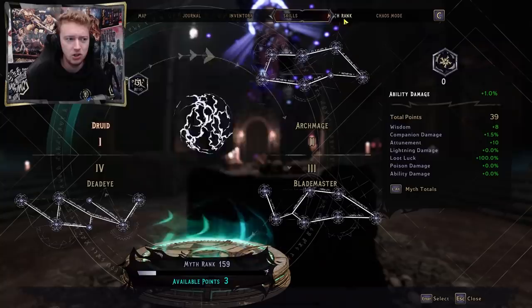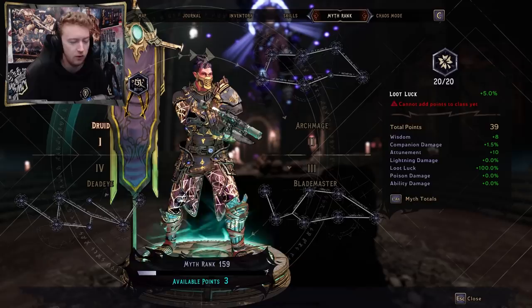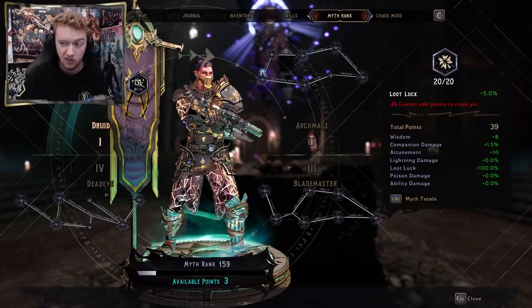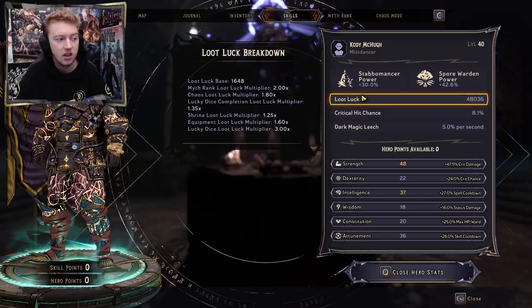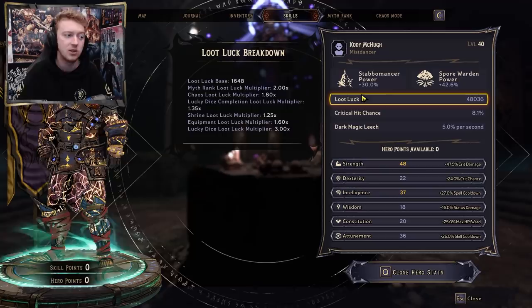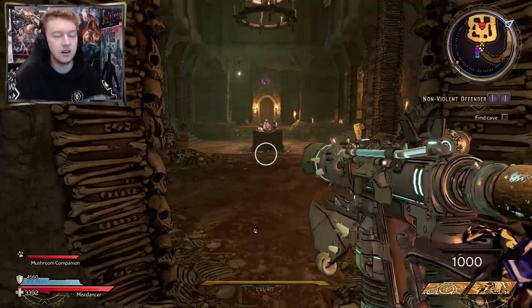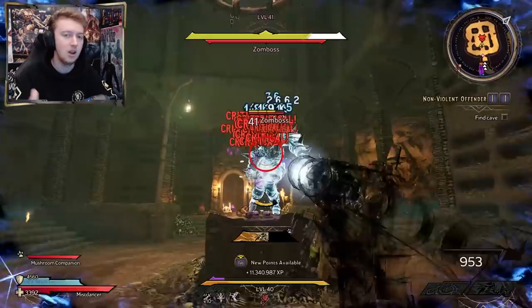Myth rank, which you get at level 40, is pretty much like your guardian rank in Borderlands 3 — a secondary leveling system after you finish the game. You can spec into things like strength, constitution, dark magic, and over in this tree you can buff your loot luck all the way up to an extra 100% with 20 points in there, which is not that hard to get. Then there's chaos loot luck at chaos level 20, loot luck dice in the game giving a 3x multiplier plus 1.35 when you have all of them, a loot luck shrine in the overworld, and loot luck buffs via passes on your items. The higher your loot luck, the more legendaries — world drops and dedicateds — you'll see.